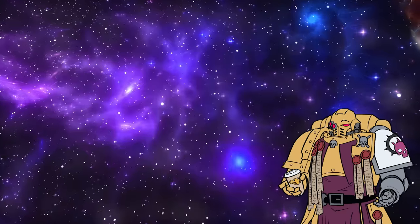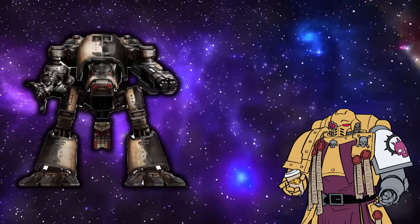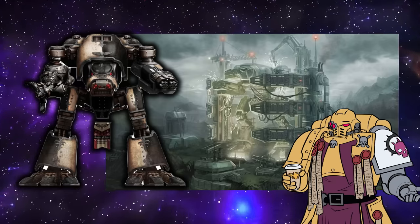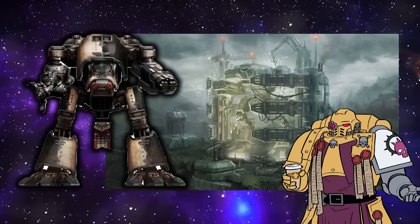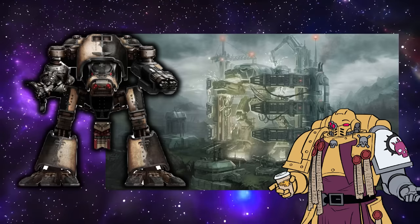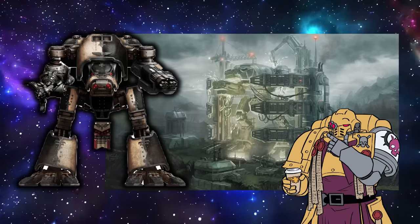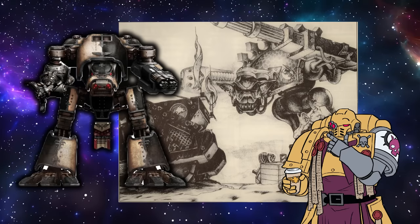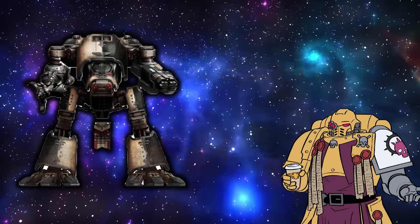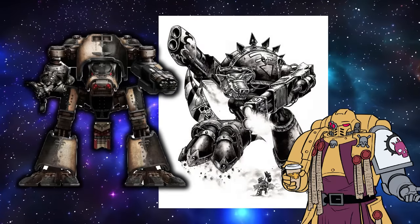Moving on to a Titan that we do have visual depictions of — the Warhound Scout Titan. Despite being the smallest Titan still running around in the 41st millennium, the Warhound Scout is one of my favourites, being the only Titan that's actually anthropomorphic in nature, with its reverse leg joints and wolf-like head. This is only even more wolf-like when you go back to look at the older iterations from first and second edition — the original depictions of the head of this god engine genuinely look like very angry caricatures of dogs.